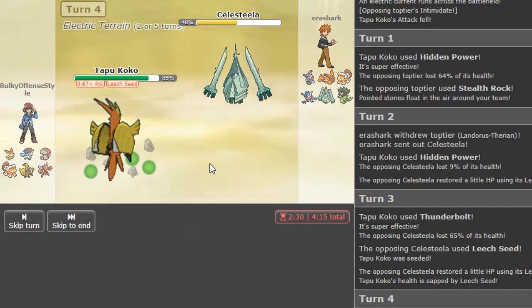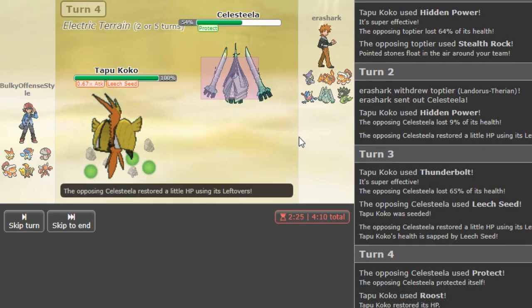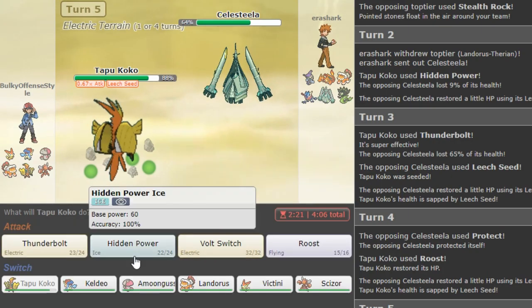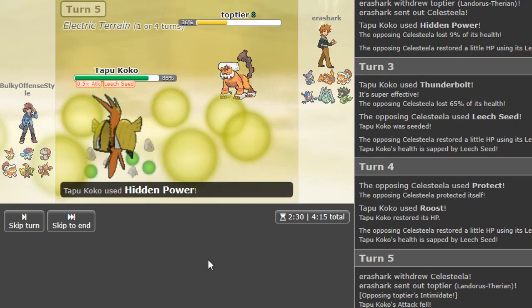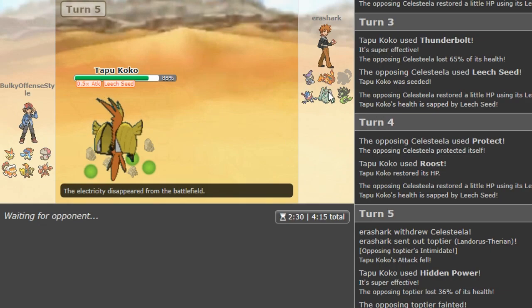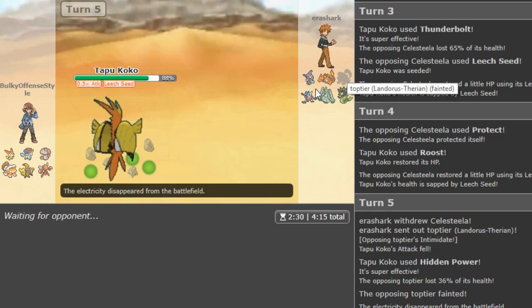We see Electric Terrain goes first, which means he's defensive and not Scarf. He goes for rocks which is a horrible play in my opinion. Now if he's Scarf Greninja he might try to go hard Greninja on HP Ice. He goes Salamence, so he might think that I'm Choice, but I'm not — so we just click T-bolt. I'm expecting like a Heavy Slam or Leech Seed. I Roost on the Protect which is literally not necessary at all — T-bolt is literally my better play, but I had to do it to him.